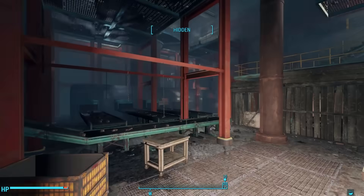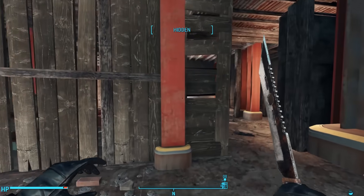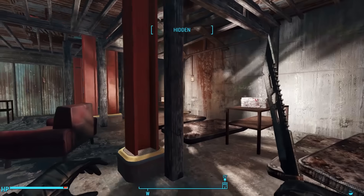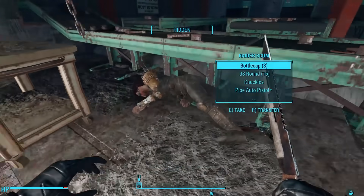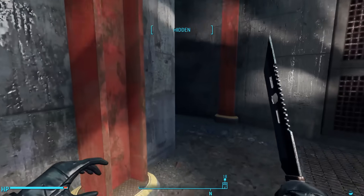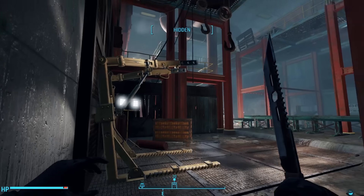Here we find more conveyor belts. We see a little wooden shack to the north — maybe the other raider was hiding in here, but creeping in, we don't see anyone. We find more beds and containers down here, another chem box, and a bottle cap mine sitting on a table. We can loot the corpses of the raiders on the ground. We find a power armor frame here. There's a little alley next to this but there's nothing back here — this floor is a dead end.